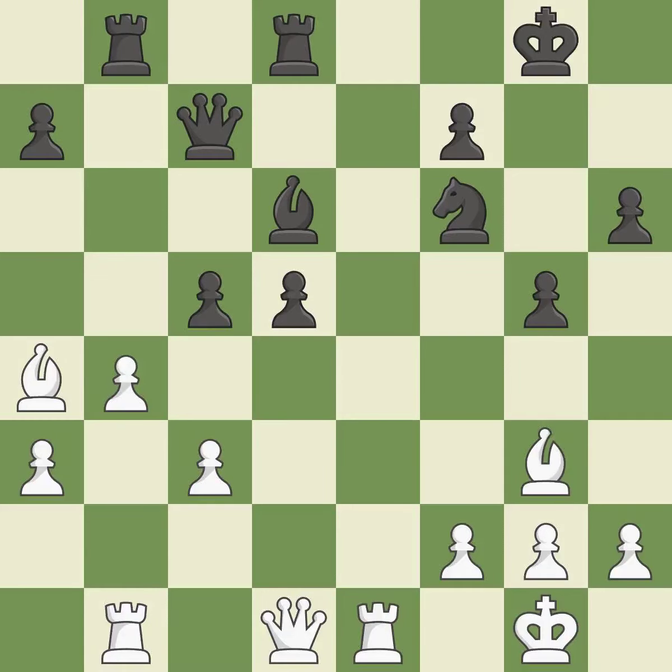This protects the attacked pawn. This ignores an opportunity to double the pawns in front of the king. This permits the opponent to create a passed pawn — it is an inaccuracy. This shifts the bishop to a square with more activity, giving it greater scope.